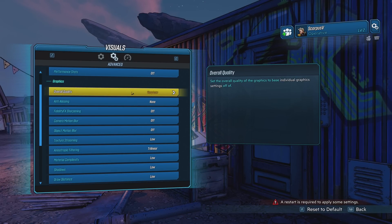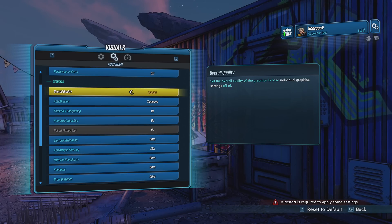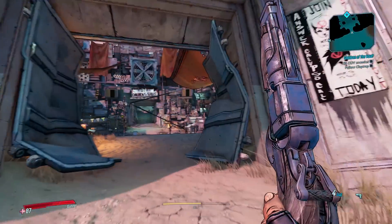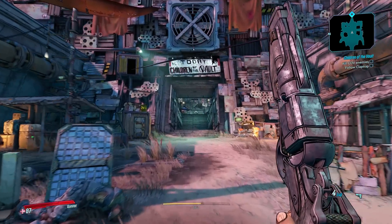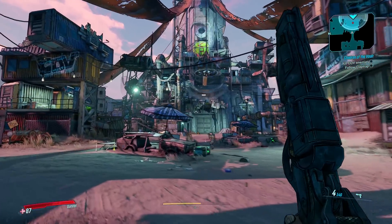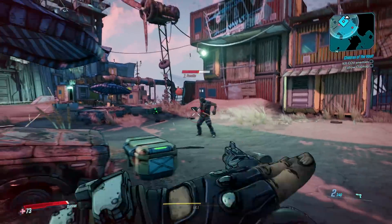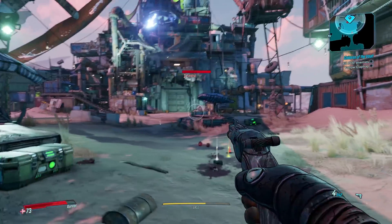For testing, I'm not using the built-in benchmark — we generally try to avoid canned benchmarks when possible. So I'm using the Propaganda Center, but performance-wise it appears quite similar to the numbers you'll get with the built-in benchmark anyway. And please note, in this footage of the benchmark pass I'm showing you right now, I'm not trying to show off my mad gaming skills — this is just a benchmark pass and not a tutorial on how to rip headshots.